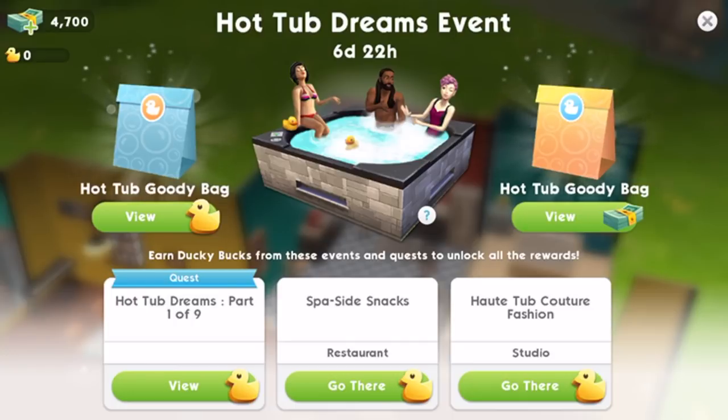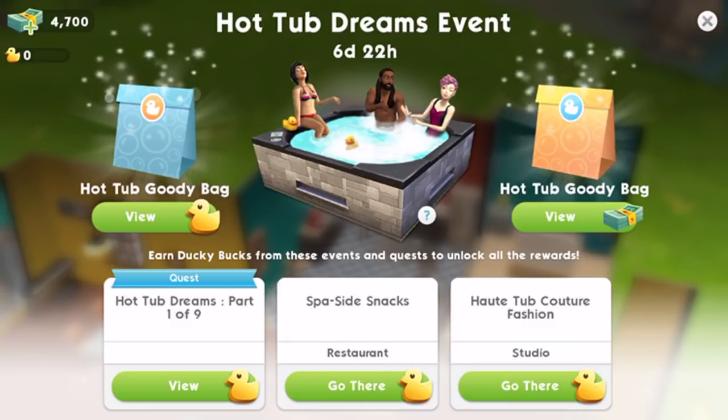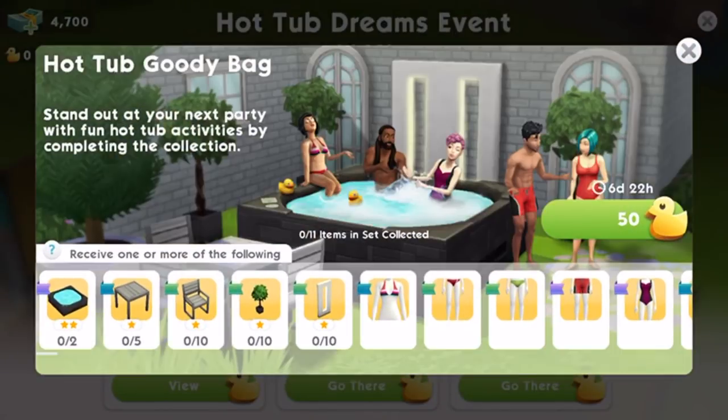The event starts with a 9-part quest with actions you can take all over town. There are also two themed workplace events you can do throughout the whole limited time event to earn more ducks. Ducks are a new type of currency just for this event — you earn them through quest tasks and also the themed workplace events. You can then use ducks for chances to win prizes.